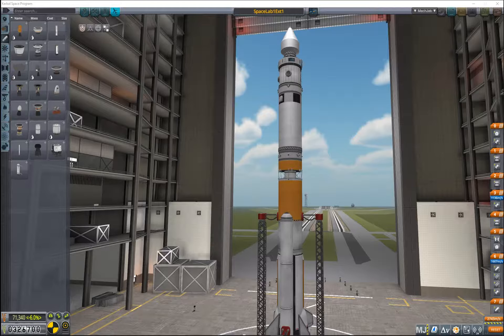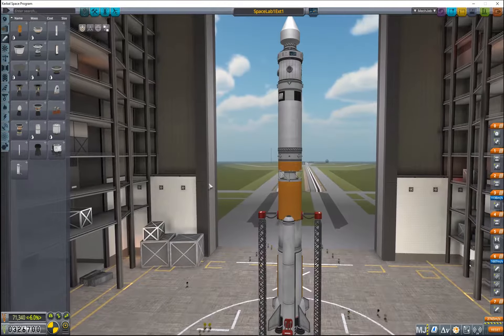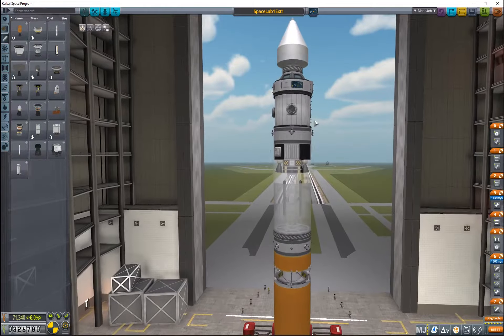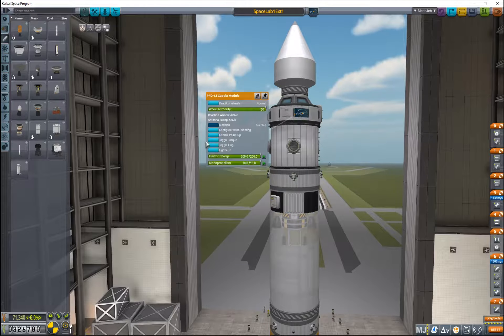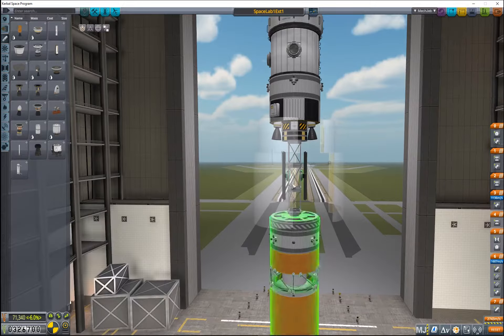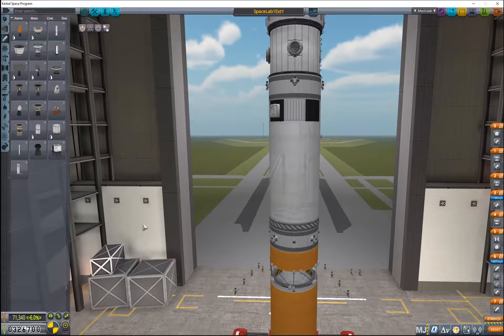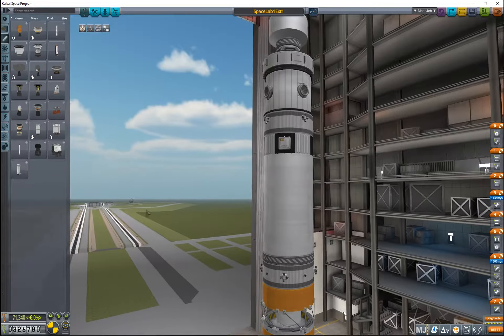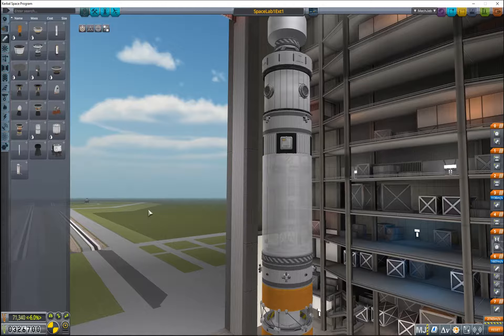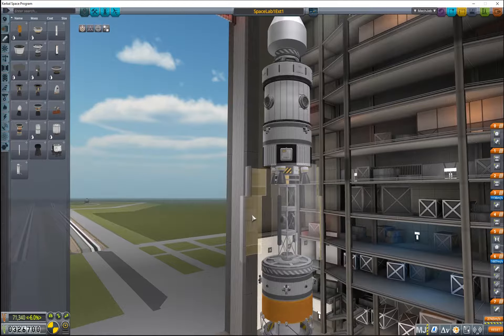I'm gonna try to expand my orbiting laboratory with this thing, mainly for power purposes, with some solar arrays. So this is the main thing that I need to get up there. I've got a special sort of configuration for the docking, so I'm gonna try to get this thing up and then dock it.